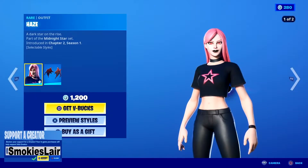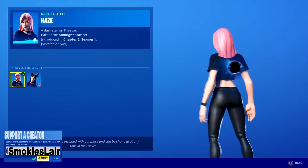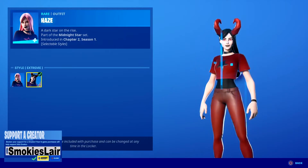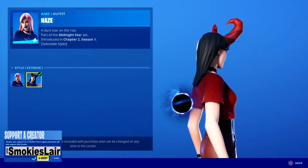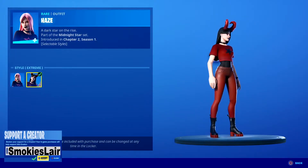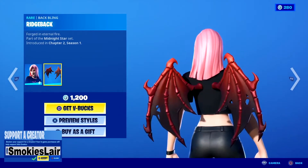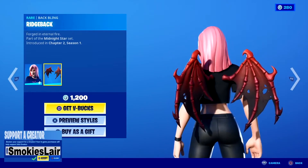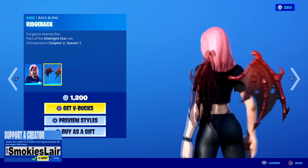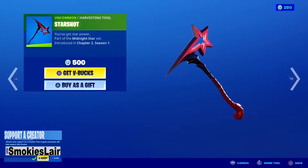All right, next up we got Ayas, and of course she comes with a different style. You get the regular default right here, and then look at that horny devil look. That is freaking sick, man. Not to mention I love the outfit. All right, after that we got her back bling, and I love these wings — the wings with the holes in them and everything. I think it's sick.